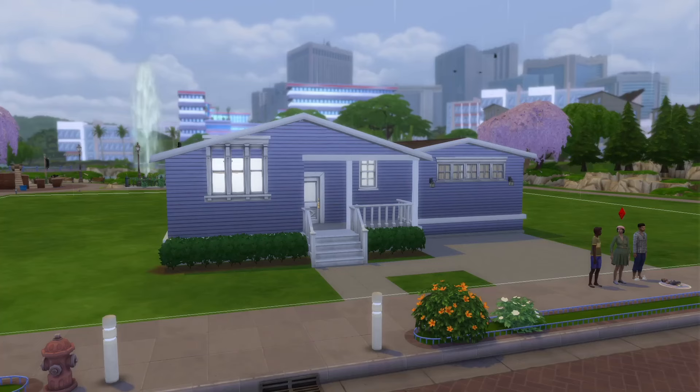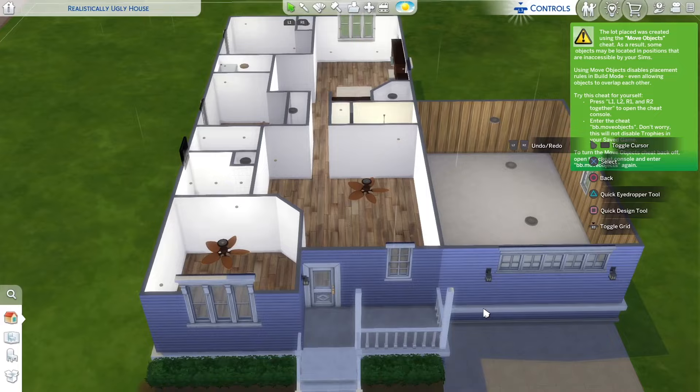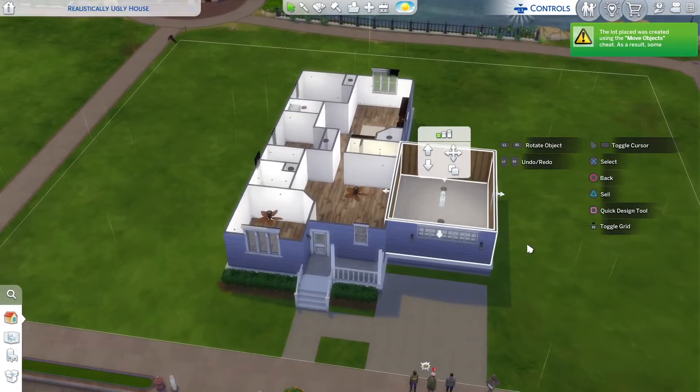I'm back with another Sims 4 video, and this is the Realistical Ugly House right here, and I'm going to be renovating this. It's a three-bedroom, two-bathroom, and it has a garage. This house kind of looks like my childhood house a little bit — it's basically set up like it. But let's get right into this.